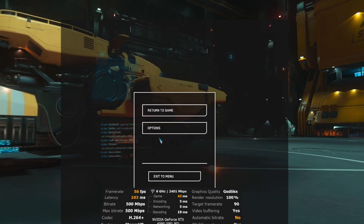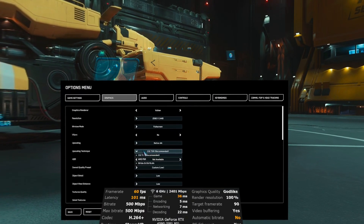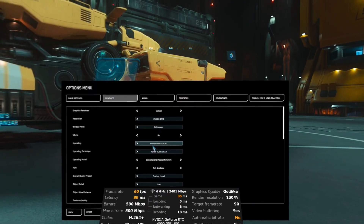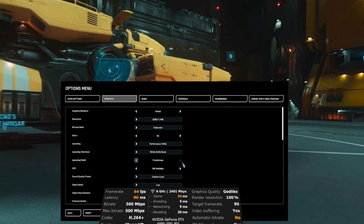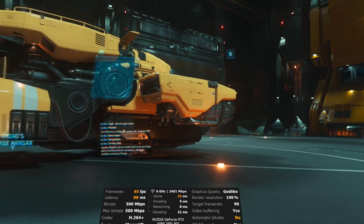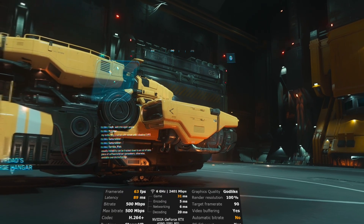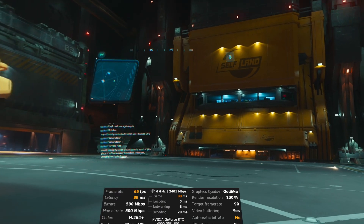Let's go back to the graphics settings and enable DLSS, putting it at the Performance level. The Convolutional Neural Network is the default model, but I think the Transformer model is probably better — let's try it and see what happens. We did gain some FPS and the latency is reduced to 88 milliseconds. Looking in this direction we're seeing 66 FPS — very nice.